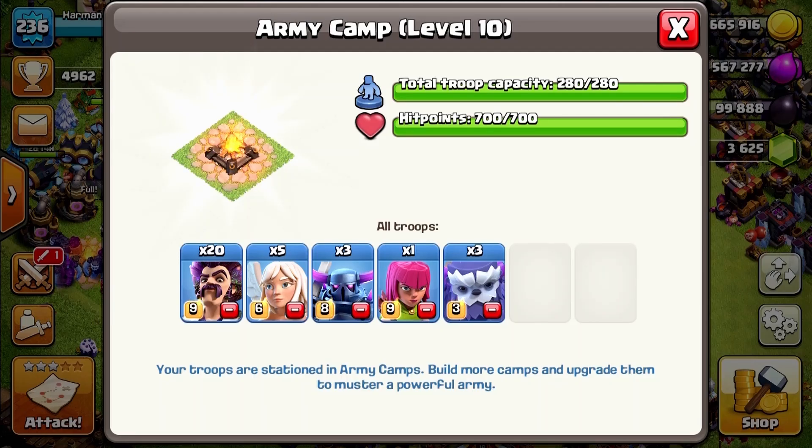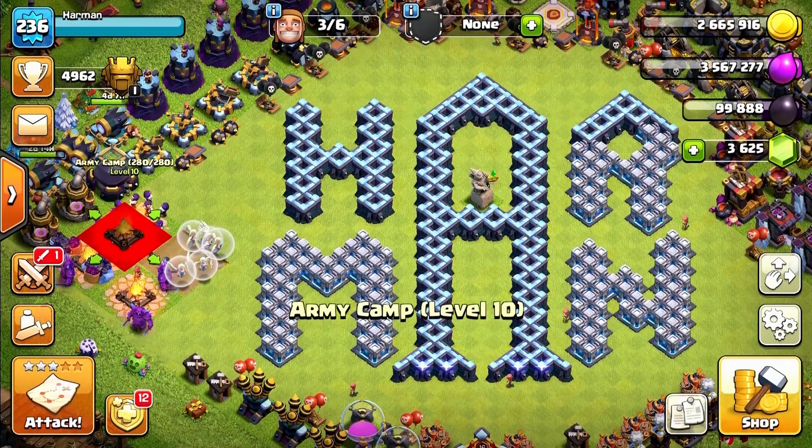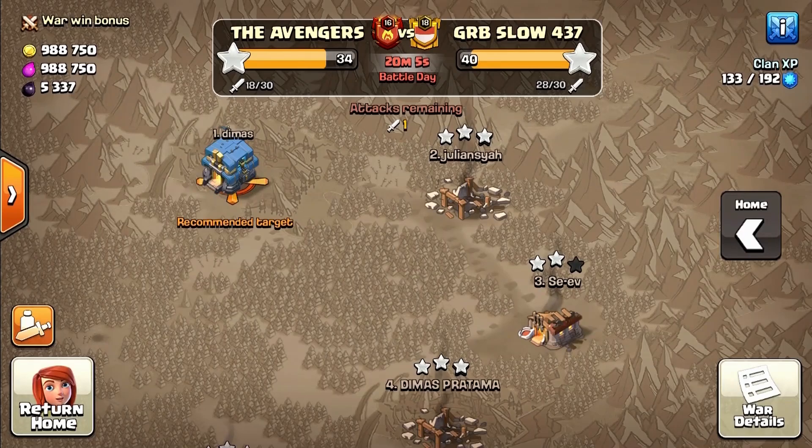We're going to be three-starring that base. We also have bat spells in our strategy — six bat spells, some PEKKAs, yetis, and 20 party wizards. Let's go to the war and get that town hall 12 wrecked. That would be really easy. We don't have our king, but okay — let's scout this base.